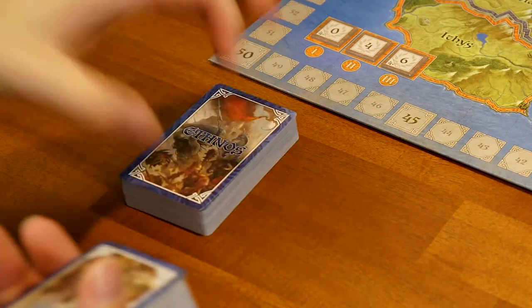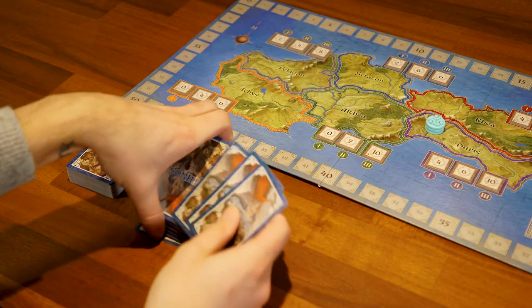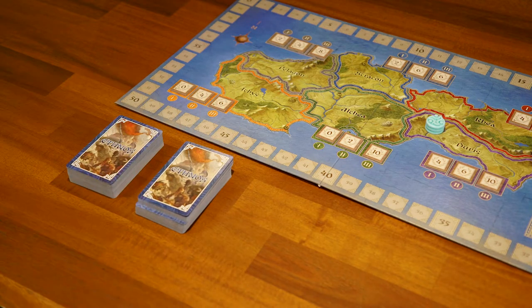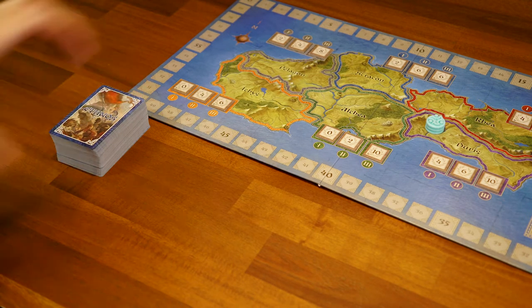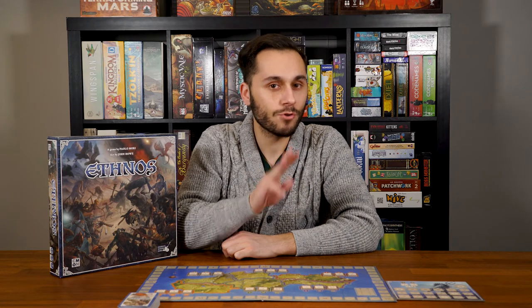Split the rest of the allies deck into two equal piles. Shuffle the three dragon cards into one of these halves, then place that half underneath the other so the dragon cards are in the bottom half of the deck. In the first age, randomly decide who starts. In all subsequent ages, the player with the least glory starts. If tied, the player sitting closest to whoever drew the third dragon in the previous age will begin.